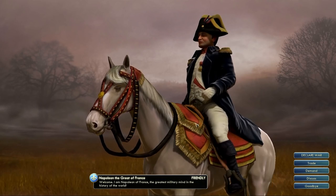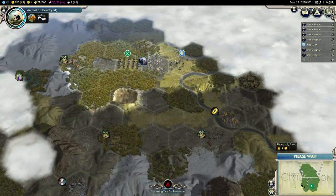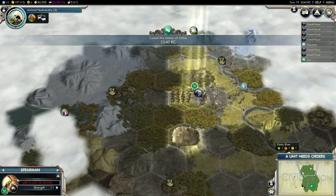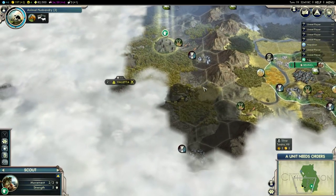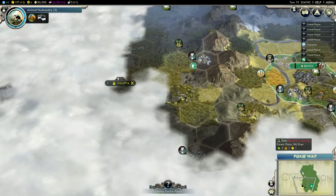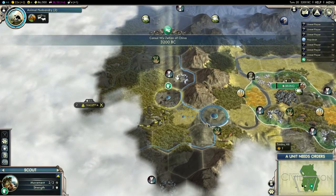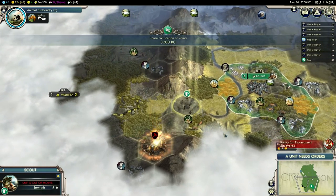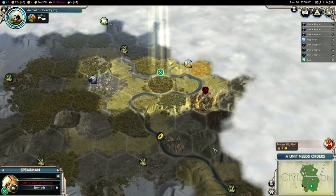Actually, there is something over here — I think that's a civilization border. That's Napoleon! Seriously, Napoleon is this close to me? Is that his border or just his scout? There's no border, that was the river. Napoleon is on this map — I don't like that. I'll have to crush him before he becomes too strong. I'm not a big fan of Napoleon after that Inca game. That might actually be good that he's relatively close, so I can crush him faster.